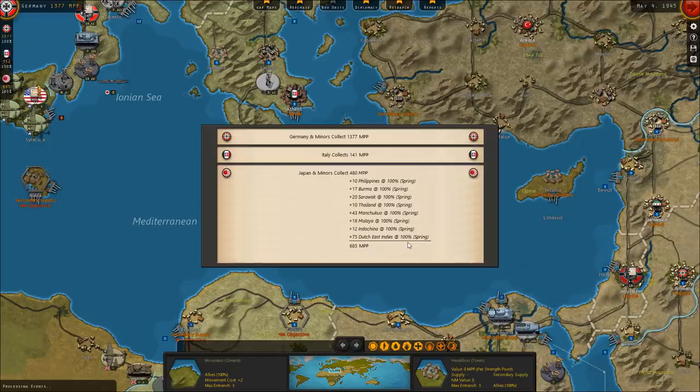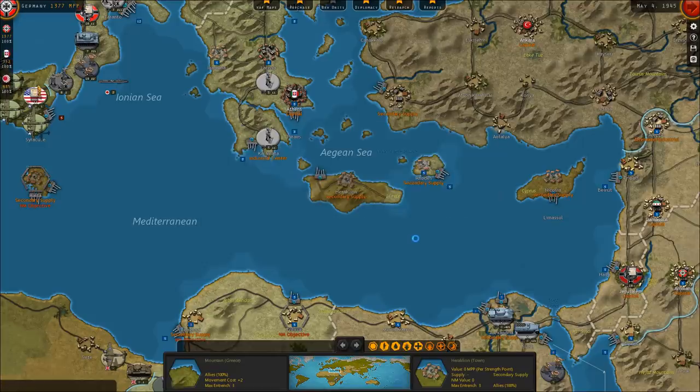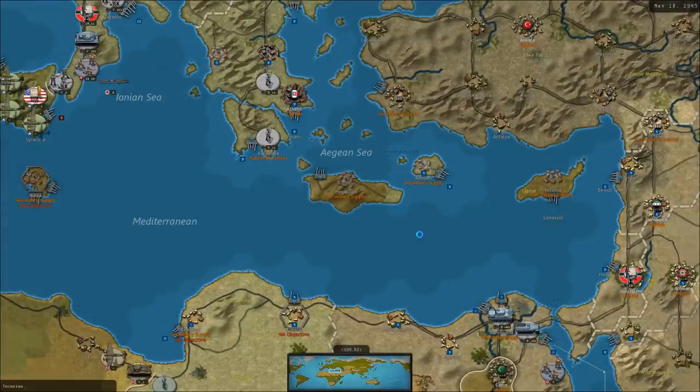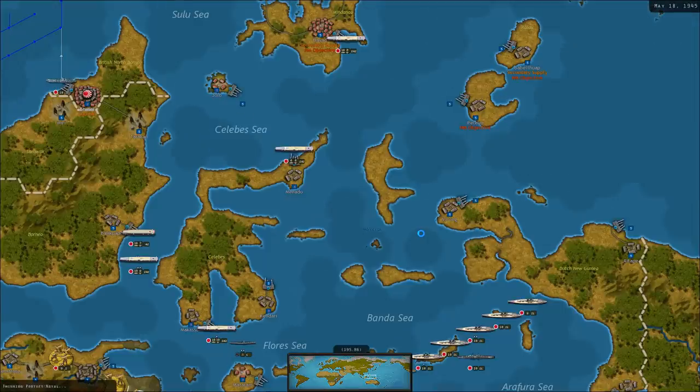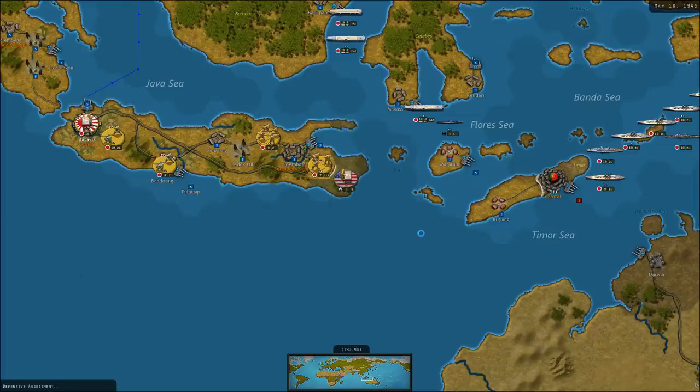They still have supply on Crete - I keep forgetting about that. The funny thing is, with their naval supremacy in the Mediterranean, they could easily do another D-Day on the Palestinian coast and get in behind our forces there. It's certainly an option for them. They just really have been pretty passive on the amphibious front despite large numbers of troops. If I was playing against a human opponent, I fully expect they would be a much bigger pain to deal with - just from a keeping-us-on-our-toes and invading-in-a-wide-variety-of-places standpoint.